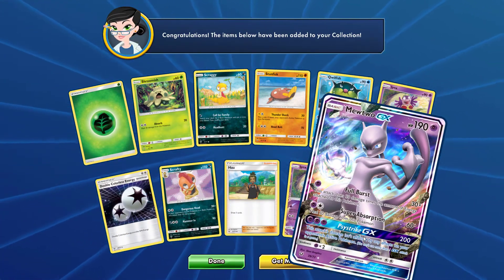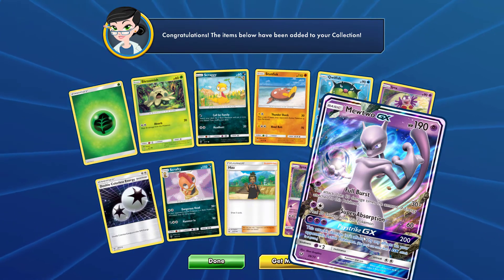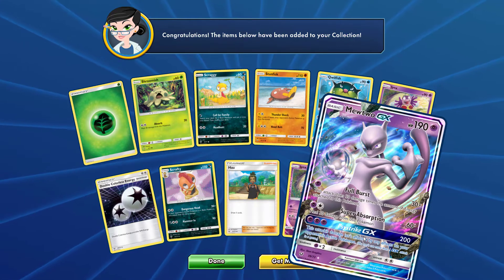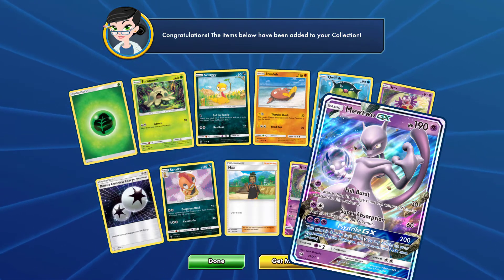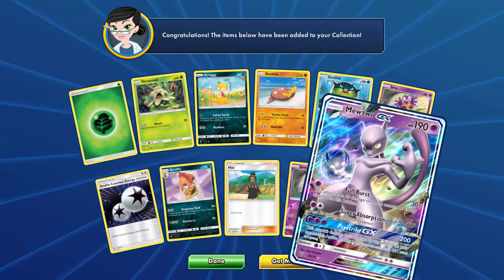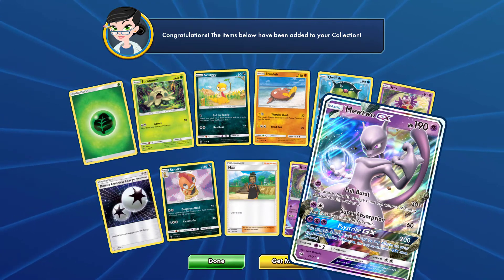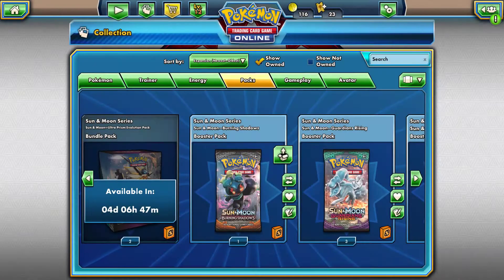Nice — an ultra rare Mewtwo GX! I'll take it. It's not the secret rare, it's not the rainbow rare, but man do I pull Mewtwo's or what. I had a comment from a few of my subscribers about that — I sure do pull Mewtwo's a lot. Pretty awesome. We're going to move on.